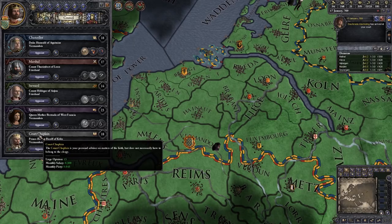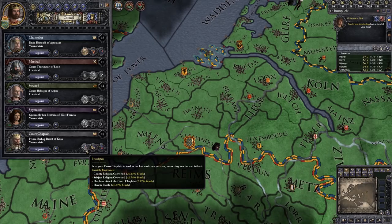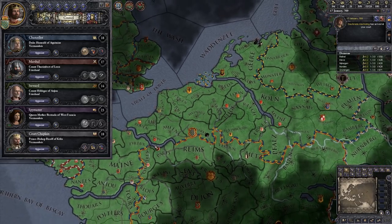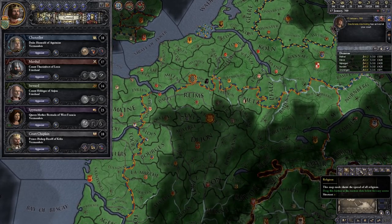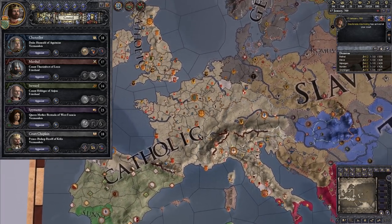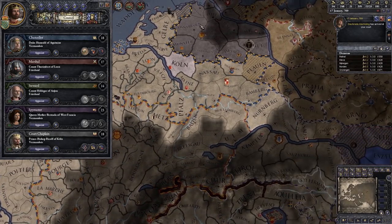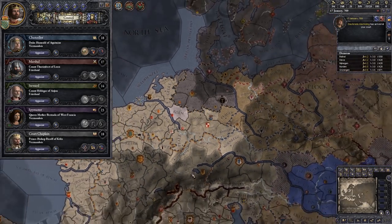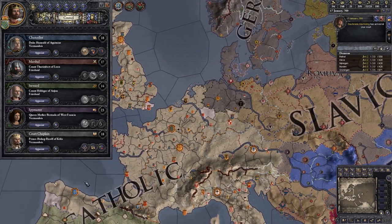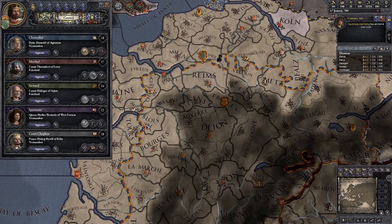The last councillor is the bishop. We can either send him to a county with a different religion in the hope he will try and convert it. There is a religious map mode — the button that looks like a cross — and if you click that, you can see most of the land is Catholic, which is what we are as the Franks, though there are some heretic religions around. You can use him to try and convert religions if things start to change.